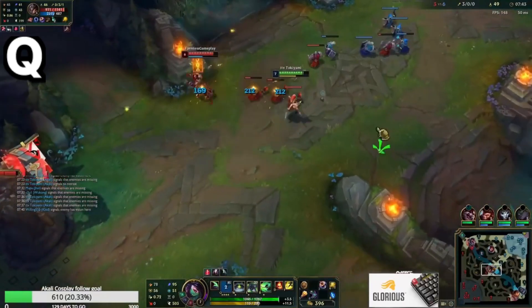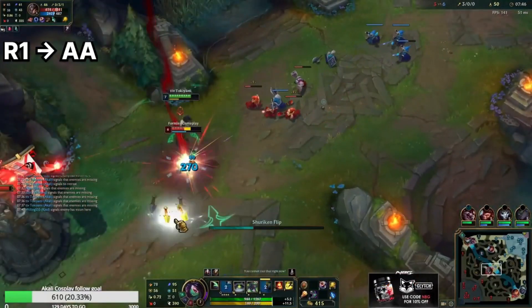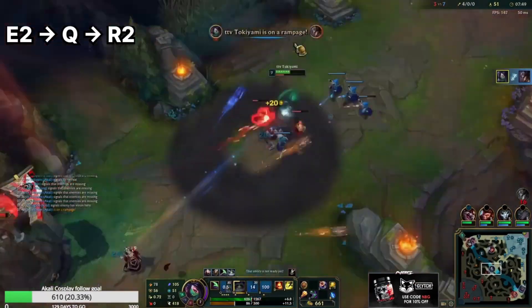First, we Q and poke, then we R1, Auto-Q, E1, Shroud, E2, Q, R2, out.